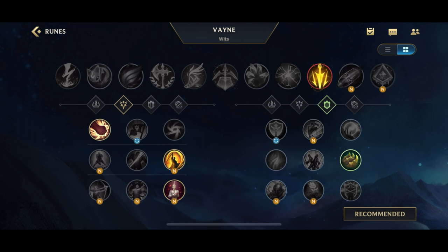For the third rune, it's between Legend Alacrity, Legend Tenacity, and Legend Bloodline. Personally, I take Legend Bloodline on every single champion, because my philosophy is 20% attack speed versus 7% Omni-Vamp — I'm always going to take the vamp. Attack speed is really easy to get in items, whereas physical vamp you can only get from Shield Bow, Bloodthirster, and Blade of the Ruined King. Most ADCs don't build Blade of the Ruined King, and Shield Bow and Bloodthirster are generally later items. I think Lifesteal is a lot more valuable.